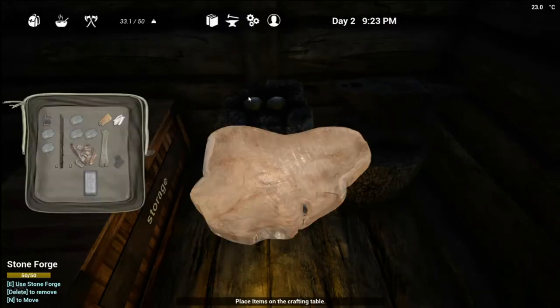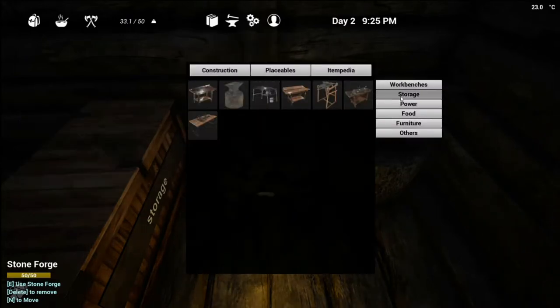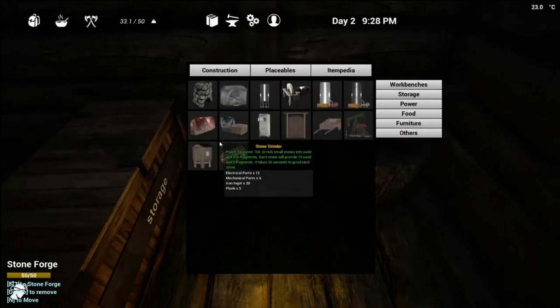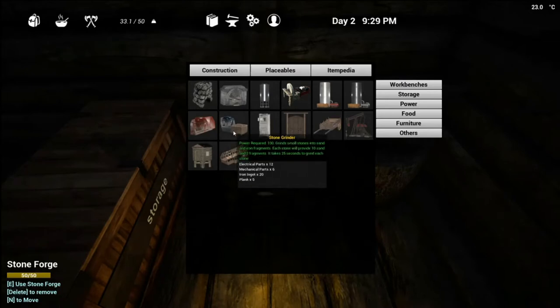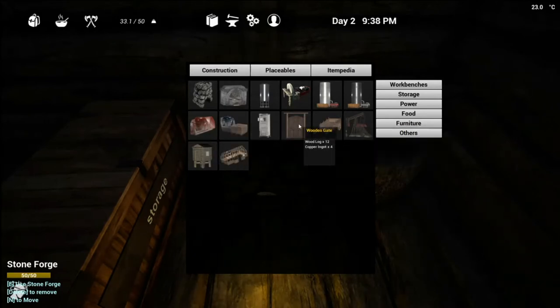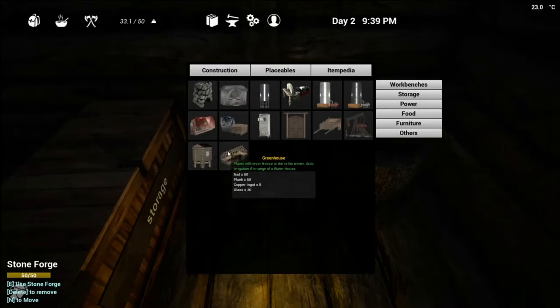I know there's a bigger better forge - what do we need for that? There's a waterhouse stone grinder - grinds small stones into sand and iron fragments. It requires electrical parts which we don't have, and mechanical parts. That thing's gonna be very useful. The brick forge requires dry bricks and iron ingots. I'm not sure yet how to make dry bricks, and all of this stuff requires power, so looks like we're probably gonna need to wait on that.